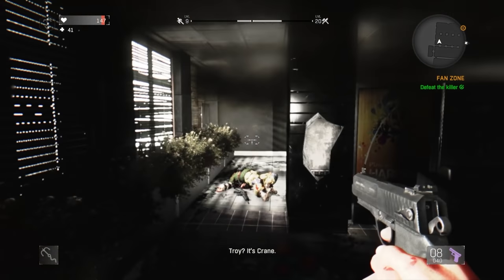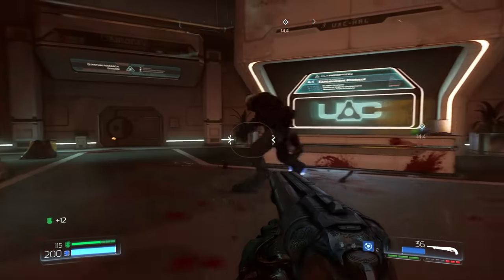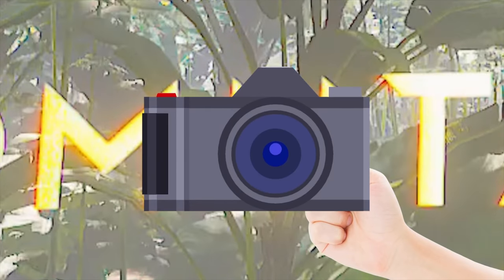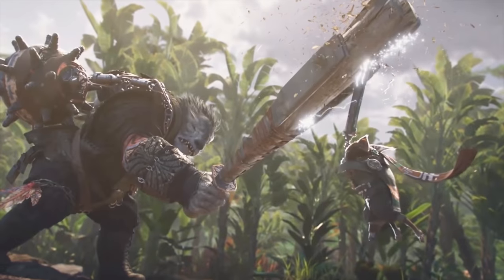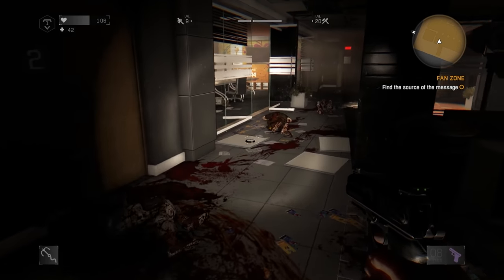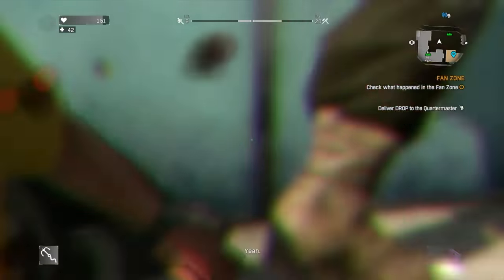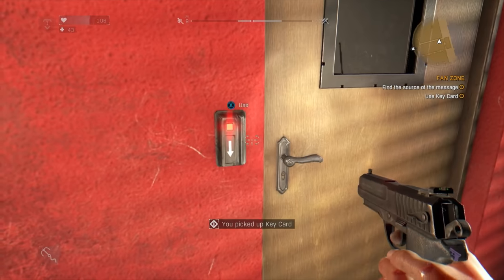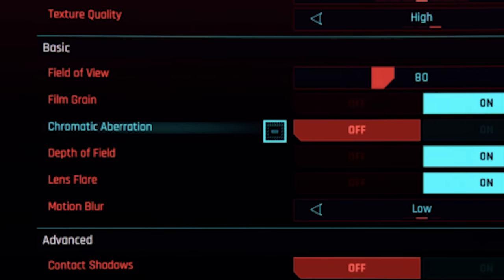At number eight is chromatic aberration, an effect that's in pretty much every game now and seems like no one likes it. It's one of those effects that's hard to notice, but once you do it becomes impossible not to notice. Basically, chromatic aberration is that little halo of red and blue around objects. It's a phenomenon from photography, and its inclusion in games supposedly makes them look more cinematic — but it doesn't make the game look better in any measurable way. If you get the option to turn this effect off, I would suggest taking it.